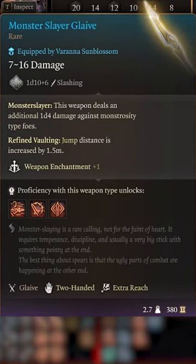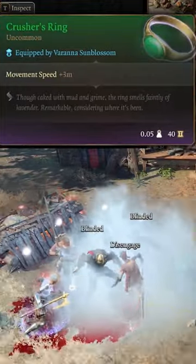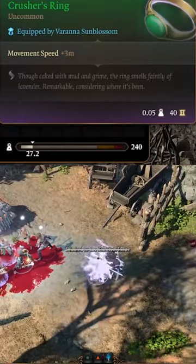Grab these items to increase your movement speed to 20 meters, allowing us to jump further away as we disengage, or just blink to another dimension at the end of your turn.